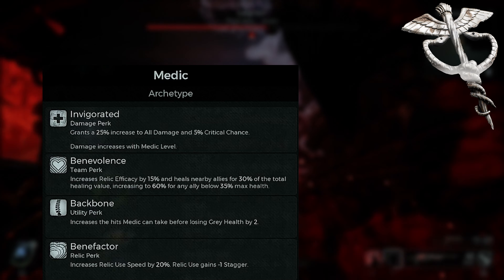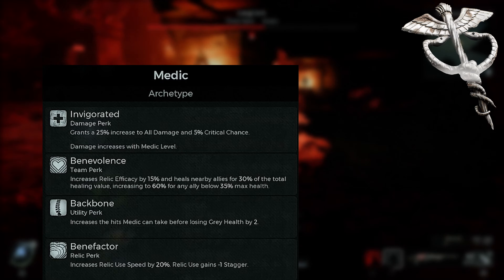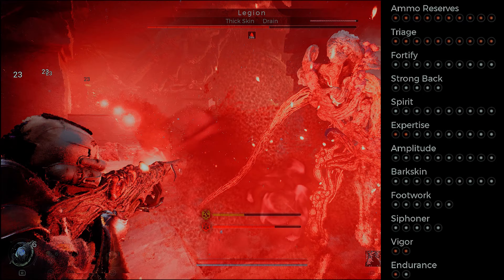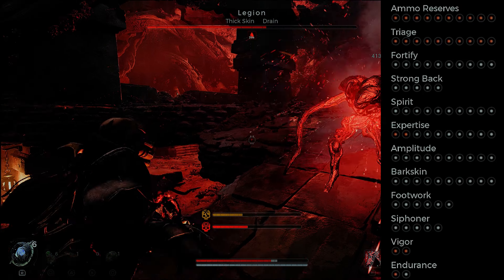You can pause the video to see what the Medic brings to the table, but we're using it for the 25% increased damage to all damage, the 5% crit chance, the passive increase to healing, and getting a shield when using our Medic skill.